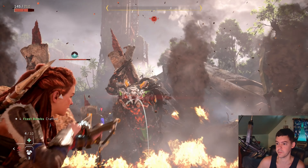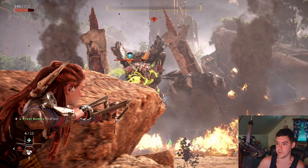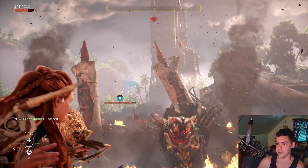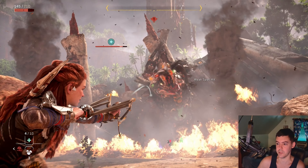I shot him with four, so I'm going to press L1 and X to craft more of these — hold down X. Then just stand behind the rock so you don't get hit by his venom.